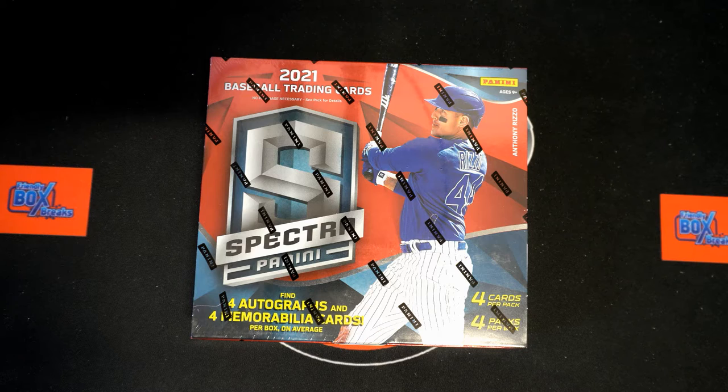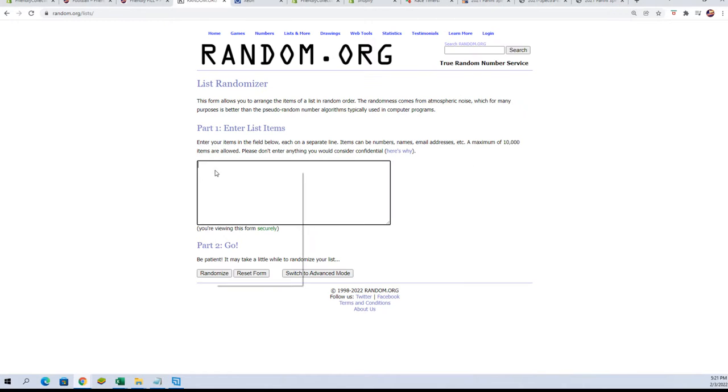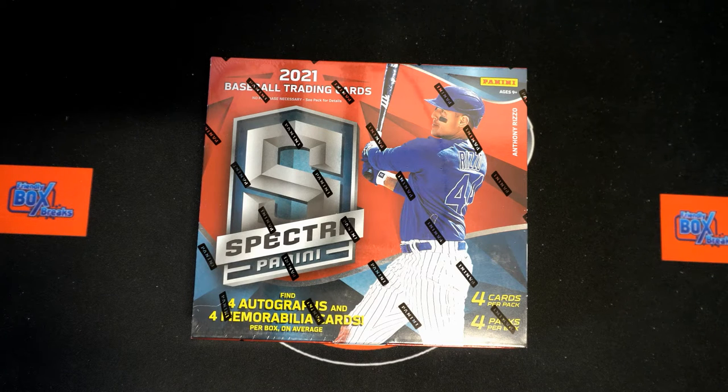There we go, here are our owners' names. Copy, paste that in — and again, seven times. There's one, two, three, four, five, six, and lucky number seven. Good luck all! Craig F and Nathan M will be getting the bonus teams. Craig F, you are getting the Yankees. Nathan M, you are getting the Angels. Let's switch back over and look at this box, and I'm going to put that information on the screen for everybody.